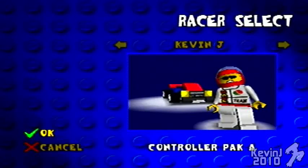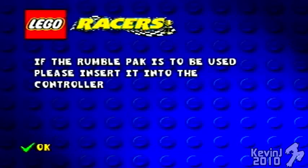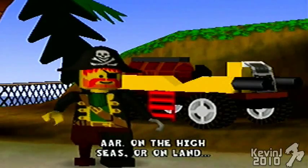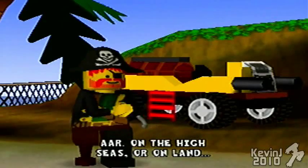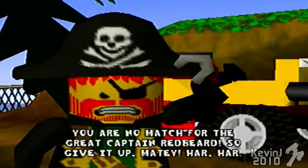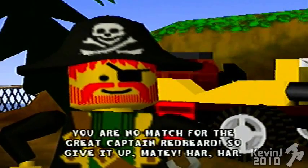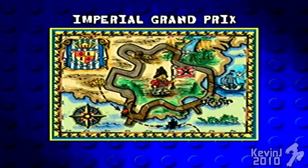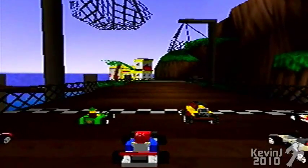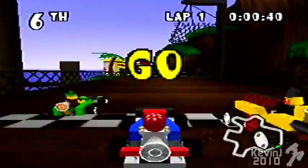Let's go. I'm going to pick my new car with his angry face. You are on the high seas — you are no match for the great Captain Redbeard, so give it up, matey. Har-har. Okay, so while I'm doing this, I can explain how the game works. Like most kart racers on the N64, hit the A button right as it's about to say go and you get a boost. Pretty simple.